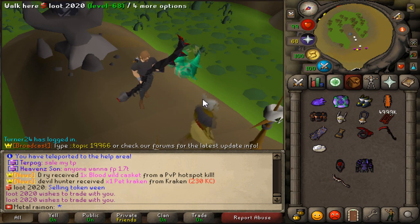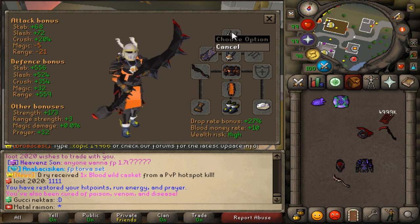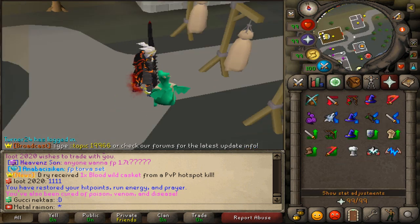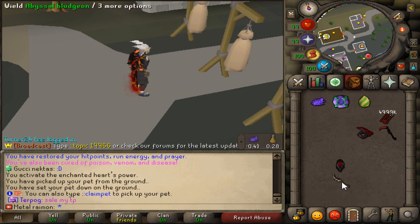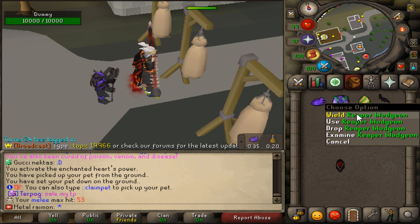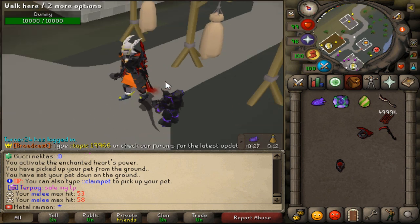Let's go to the dummies and try it out. We are now at the dummies wearing max strength as best I can — I don't have ferocious gloves, but we are wearing the new knight's phase guard for plus one max damage as well as a cypher, pretty hefty strength bonus. We are currently full HP. With the Borg pet and the normal bludgeon, the max hit is a 53 as you can see in the bottom corner, fully potted. With the Reaper bludgeon, this changes to a 58, so there's a small 5 damage difference between the two.